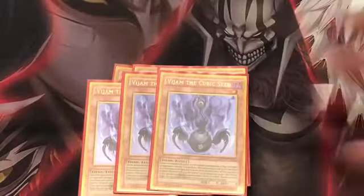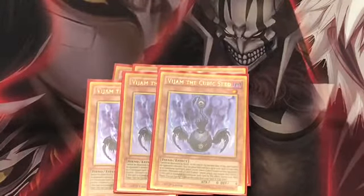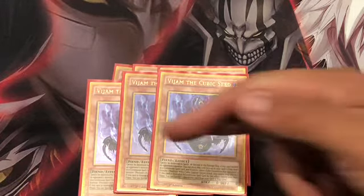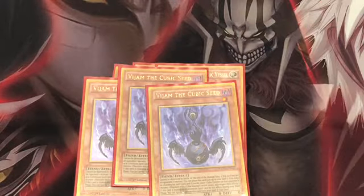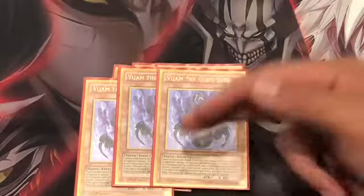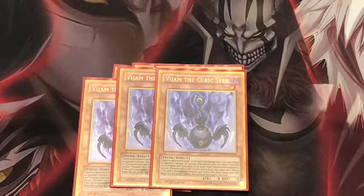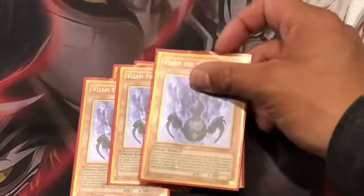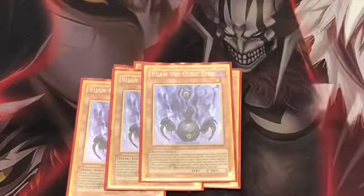Next is three V Jump Cubic Seeds. Basically, this guy can't be destroyed by battle, and if it battles an opponent's monster, you can set it in a spell and trap zone and place a cubic counter on that monster. Monsters with cubic counters cannot attack and have their effects negated. During the end phase, if the effect was applied and it's still in the spell and trap zone, you can special summon it.